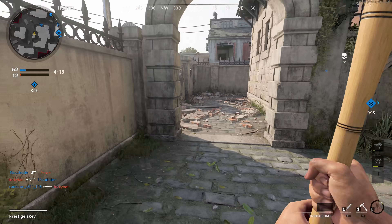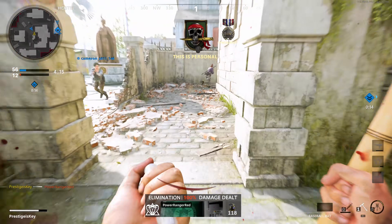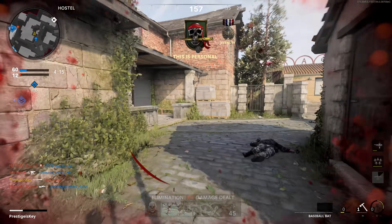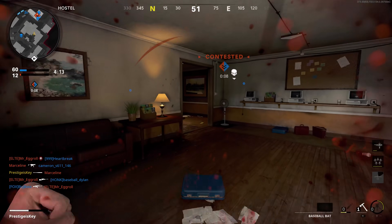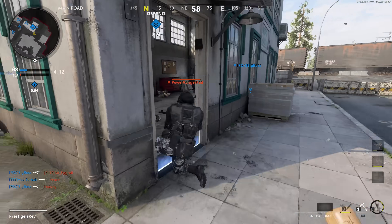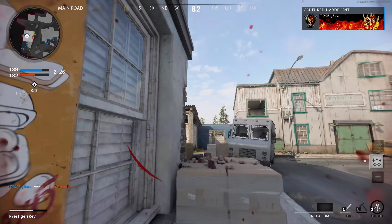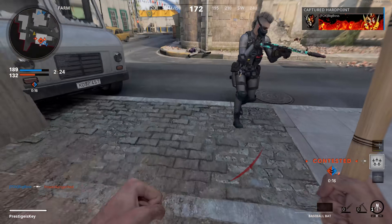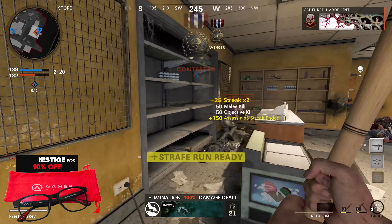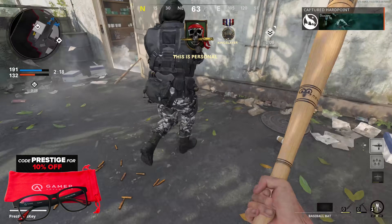Swing speed is super important, especially in multiplayer, and I'm happy to say it's pretty dang quick. In game it's compared directly to the shovel in terms of speed — faster than basically every other melee weapon in the category. I was imagining it would be slower, more like the machete or in line with the sledgehammer, but it's actually really fast.